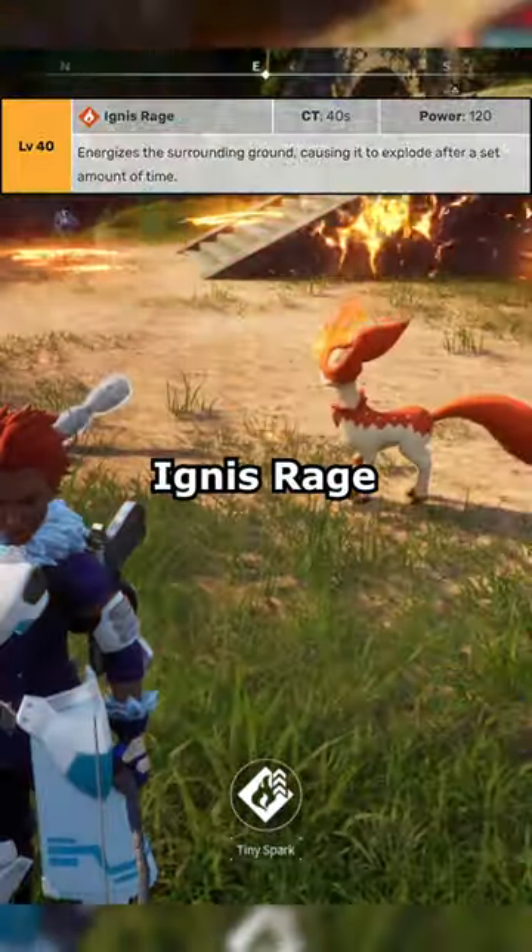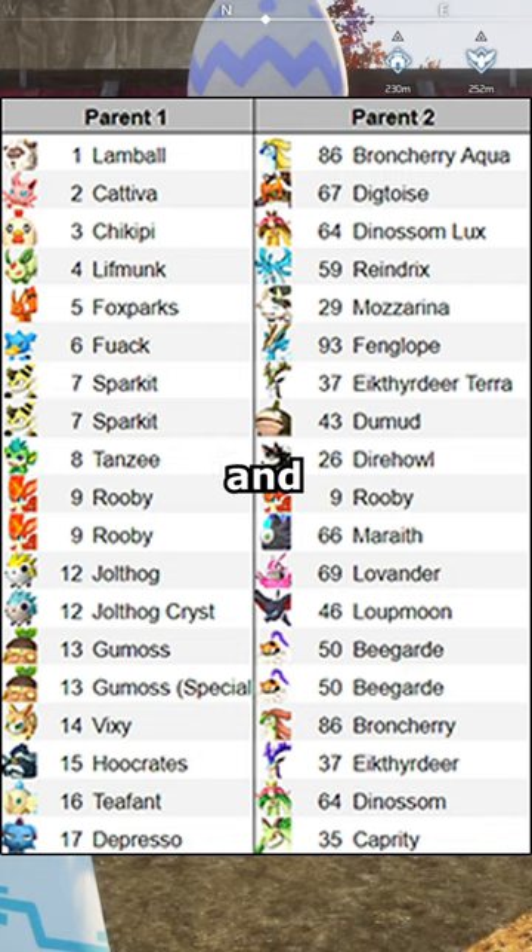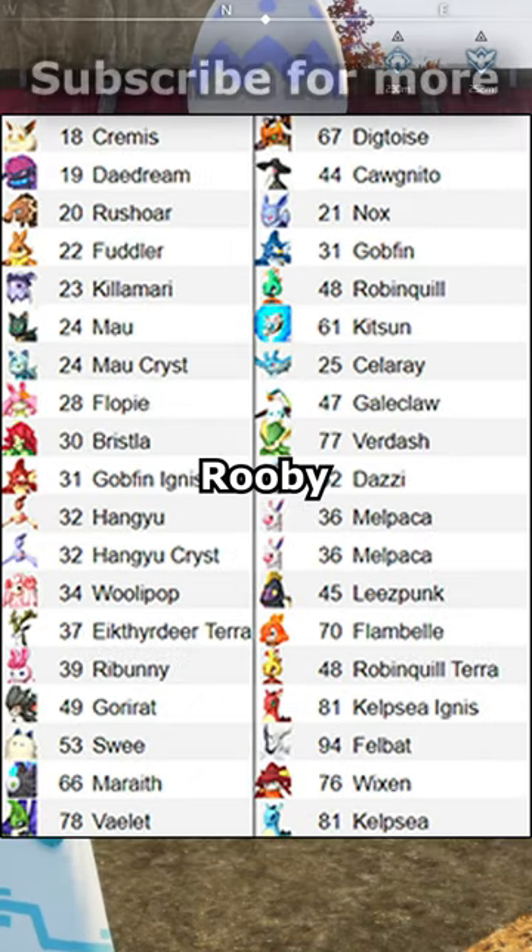And Ignis Rage. They can be obtained in the following locations during any time of the day, and these are the 38 breeding combinations that result in Ruby.